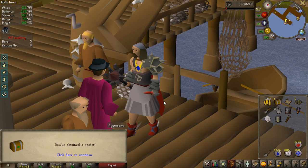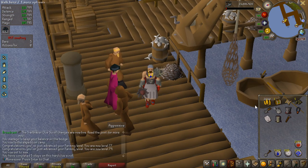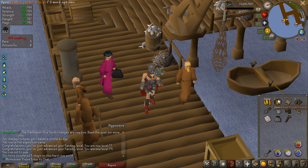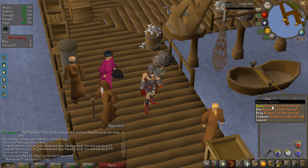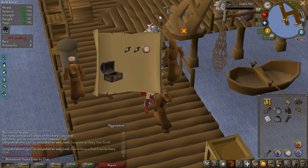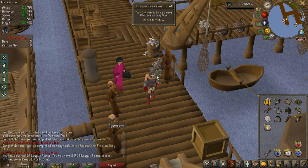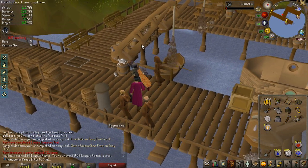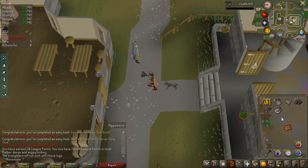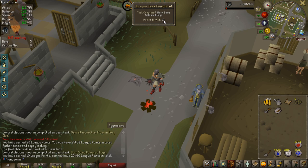Look at this absolute champion with the coif and steel plate skirt — this is what you look like doing easy clue scrolls. This should be the first easy clue scroll completion on the account. The rates are three times on everything, even clue scrolls. The first reward is actually really good — easy clue 10 points, then gain a unique, 10 more points. There's also a task to use fire lighters on logs, which is another 10 points.